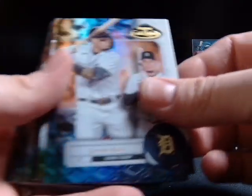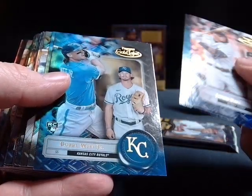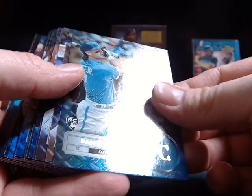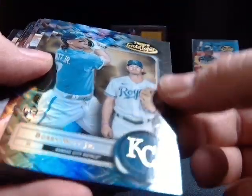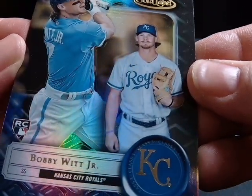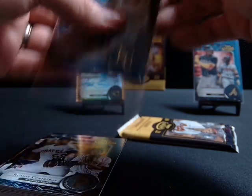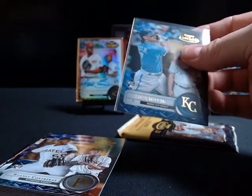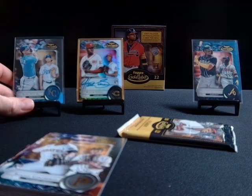I will say, the redemptions — every redemption I've seen looks like it's pretty good. So that's what you're looking for. We got a Bobby Witt black, class three. Oh man, that might be a pretty good one. Yeah, Bobby Witt black class three — that's nice. I like that.